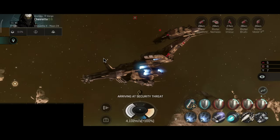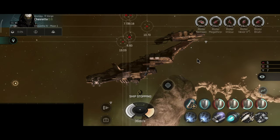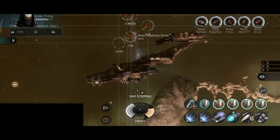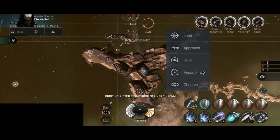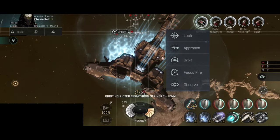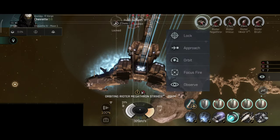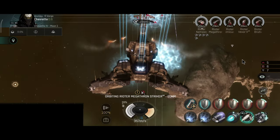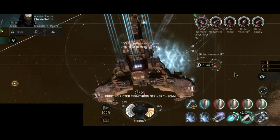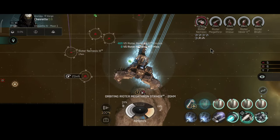It has seven low slots — you can slap three inertia stabs and still have enough tank, speed, or DPS if you like. You can also slap some warp core optimizers. But that kind of goes against the main purpose of this ship — you will not be using its full shield resistance capabilities. This is one of those ships where I would say it needs a bonus rework, although feel free to disagree.